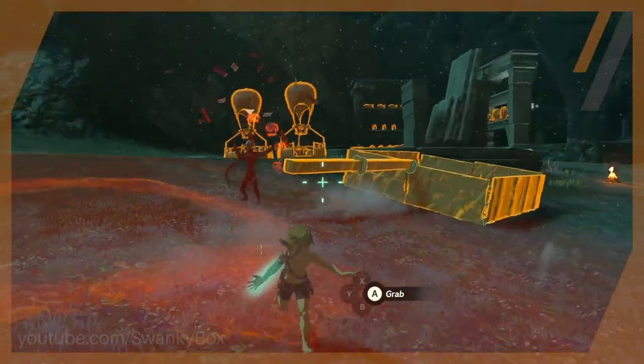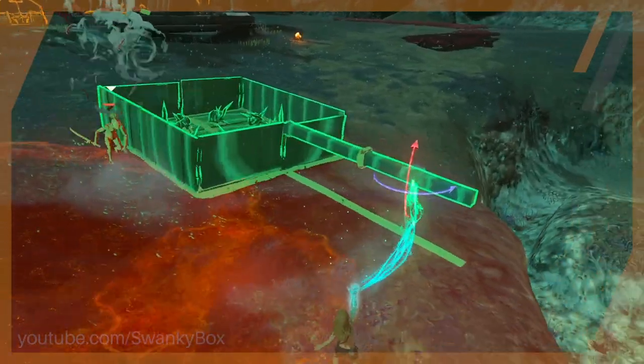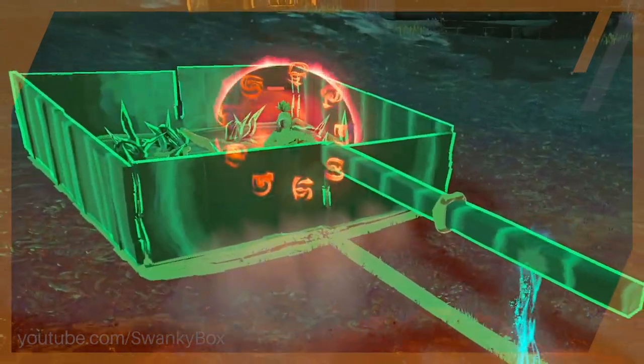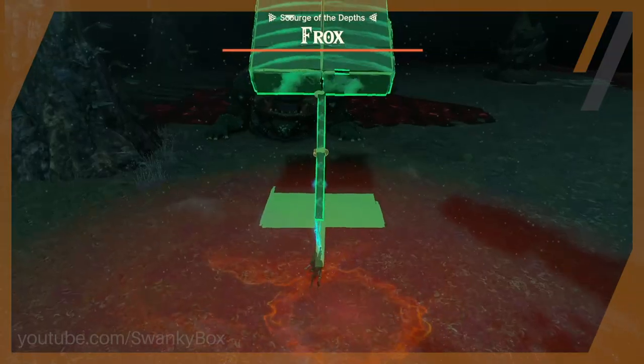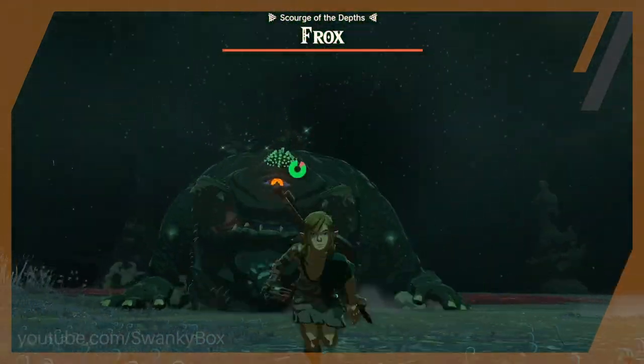Surprise attack by the Yiga Clan! More like the Yiga Pan! Flip the Pan of Pain over and catch those Yiga as they fall out of the air! And add some mighty bananas to your dish for some zest. Just don't try to cook a Frox in the pan, as they really love eating kitchenware.